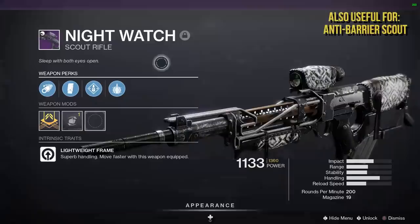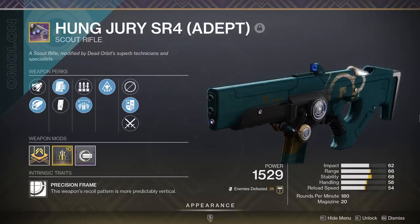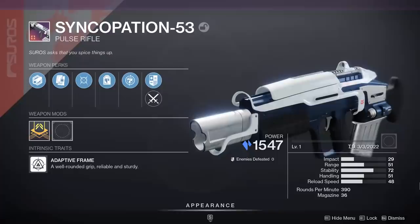Getting down to the wire on primary ammo weapons — I'm going to say any really well-rolled scout rifle. The main two picks would be the Nightwatch or the Hung Jury. If you have an adept Hung Jury, might as well bring it. A lot of encounters in a day one raid encourage you to fight from afar, and with the contest modifier you're going to get hurt a lot, so range can definitely be your friend. I personally prefer my curated Nightwatch with Explosive Payload — I love that gun.